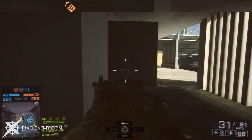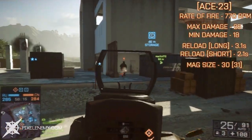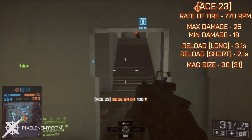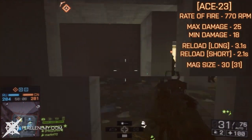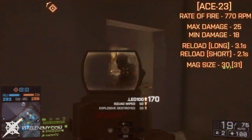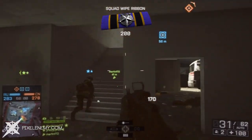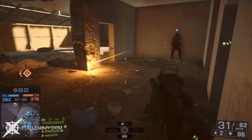Speaking of stats, I'll now get into them for this weapon. Starting off, it is a 770 rounds per minute rate of fire. This is very comparable to the M4-16 Assault Rifle that you unlock very early on while progressing through the Assault Rifles. The ACE-23 can mow down large groups of enemies with this rate of fire, and I think it's perfect for this weapon. It's very average, and you can pick people off from a distance by burst firing very easily.